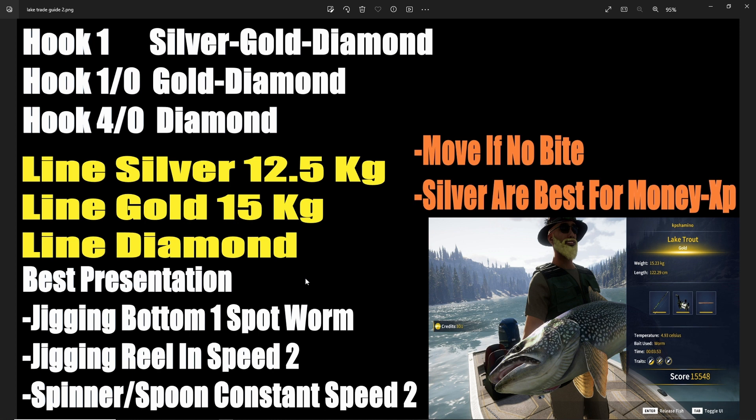The best presentation is easy to test: if you're on the right spot you get almost every bite as a lake trout. I tested three to four presentations I know work well. With hook 1, jigging at one spot with a worm — if you reel in at speed 2 — I had almost every cast produce a fish, sometimes a silver, sometimes a gold. I went to spinner and spoon with constant speed 2 and it was a little bit less — occasionally a cast with no fish. So jigging at one spot and jigging while reeling in at speed 2 are the best presentations.